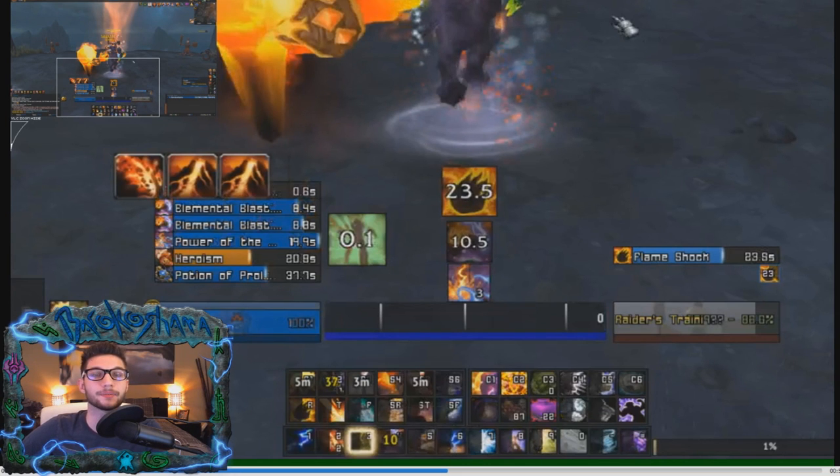I see many people wasting Maelstrom because they don't know when to stop casting Lava Burst. I want you to understand that Lava Burst is actually a smart cast spell — when the cast finishes, its damage will already be calculated. Its damage will be calculated based on whether Flame Shock is on the target, regardless of travel time. If you finish a Lava Burst cast while Flame Shock was on the target, but it falls off during the spell's travel time, it will still damage the target as if Flame Shock was present.